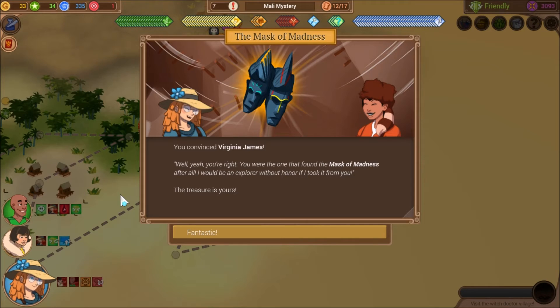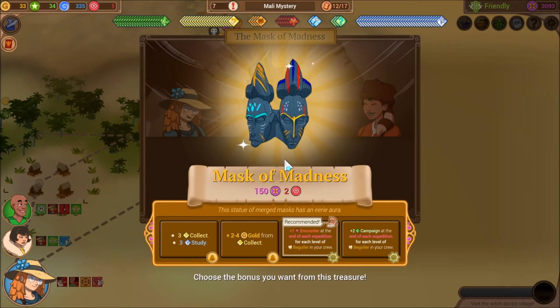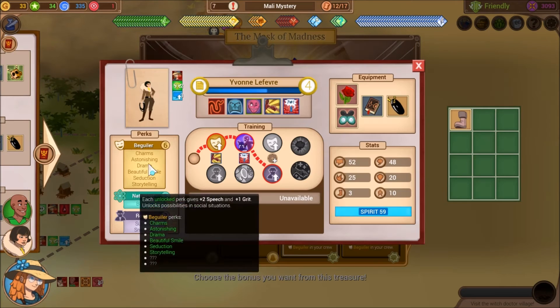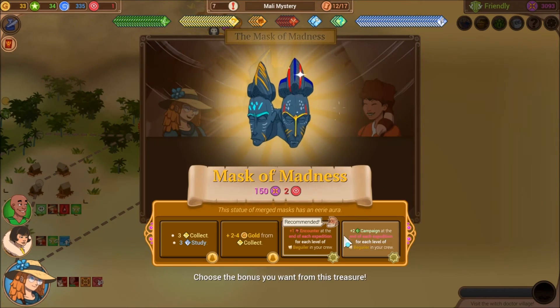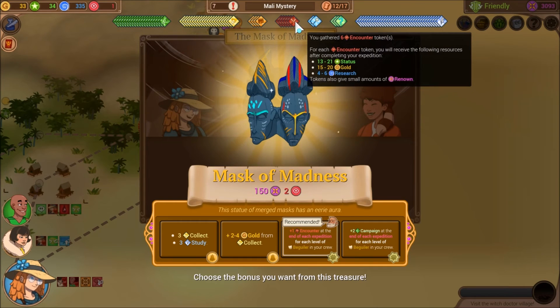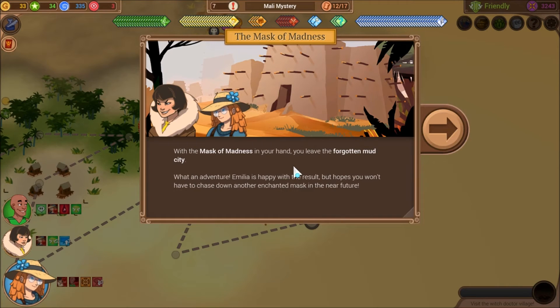You convinced Virginia James. 'Well, yeah, you're right — you're the one that found the Mask of Madness after all. I would be an explorer without honor if I took it from you. The treasure's yours.' Mask of Madness: plus one encounter at the end of each expedition for each level of Beguile in your crew. We currently have nine levels of Beguile in our group, which means nine encounters — or possibly 18 encounters. Honestly, I would rather have the encounters at this point — it's more useful because it gives science. With the Mask of Madness in hand, you leave the Forgotten Mud City. What an adventure. Amelia is happy with the result.